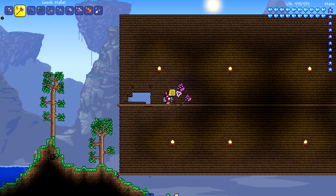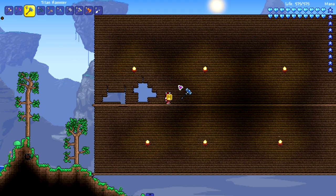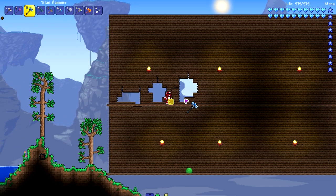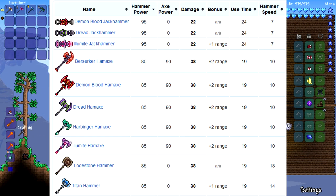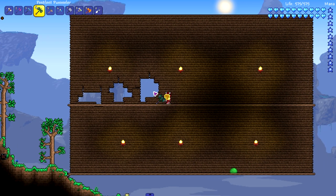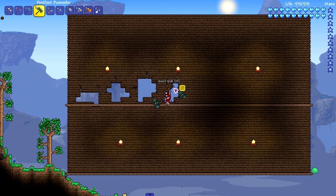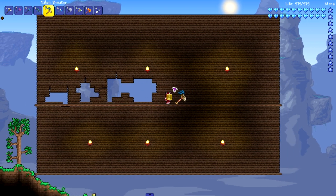Next up is the Geode Mallet — a hard mode one, and it's kind of slow, actually not as fast as the pre-hard mode Bronze Mallet, which is surprising. Moving on to the Titan Hammer — I believe this is one of the best hammers you can get in Thorium besides ham axes. It still feels kind of slow honestly. That was all the Thorium ones. Moving on to the Pestilent Pummeler from the Spirit mod — cool name, and it's actually really fast, you can hear the sound effects going quickly.